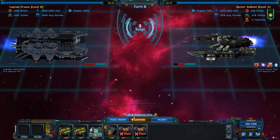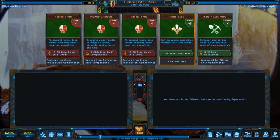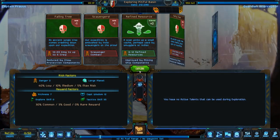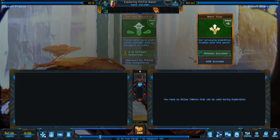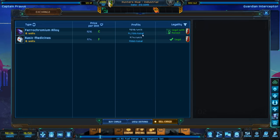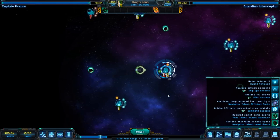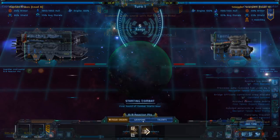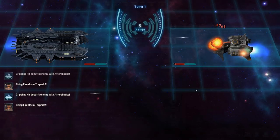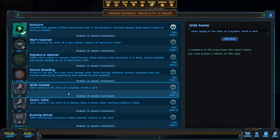You play as a starship captain, trying to make your way through a galaxy in political turmoil as the old feuds between the Great Houses reach new heights. It's your responsibility to maneuver the shifting political landscape of the galaxy to take care of your ship and your crew. Exactly how you accomplish that is open-ended — are you a neutral merchant, a spy, a bounty hunter, or a ruthless pirate? It's all up to you, and no two games will be exactly alike.